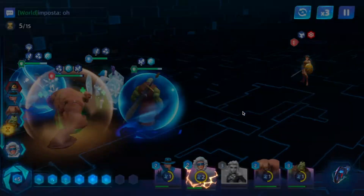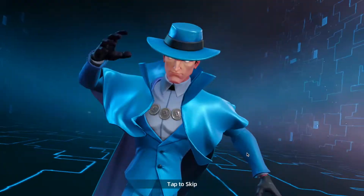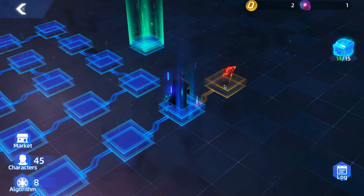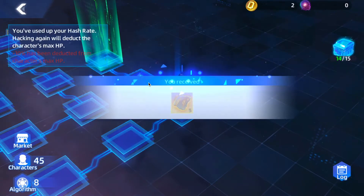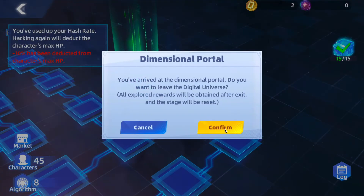We probably could have done this a lot faster just leaning into a full tank team or tank-support teams, not even having damage dealers. My goodness, that was my so-called sack team. Confirm — I have no choice but I'm done, we did it! The reflect on the tank was actually a really good move because it helped get rid of those guys.